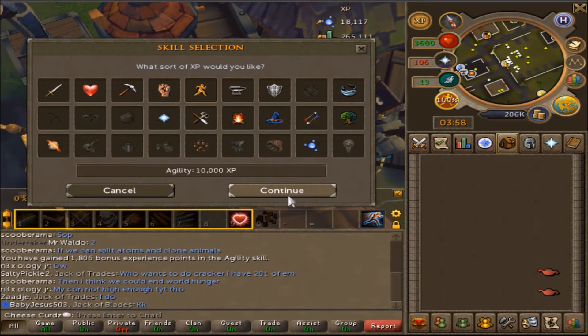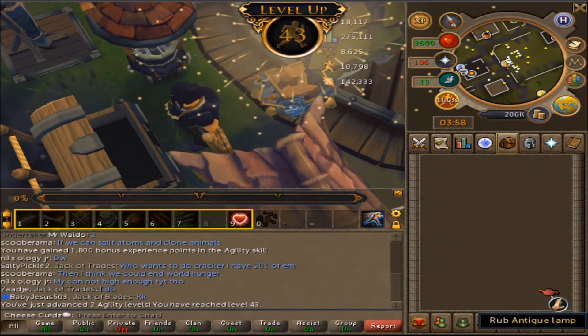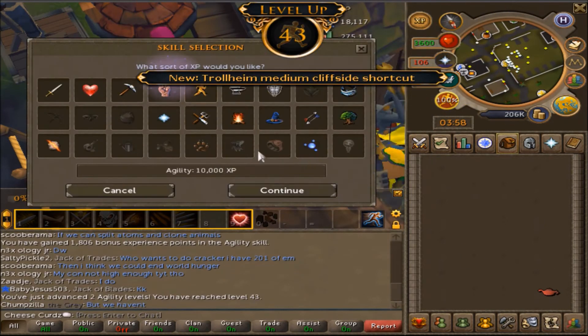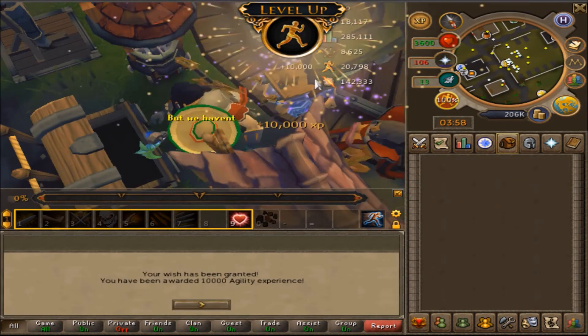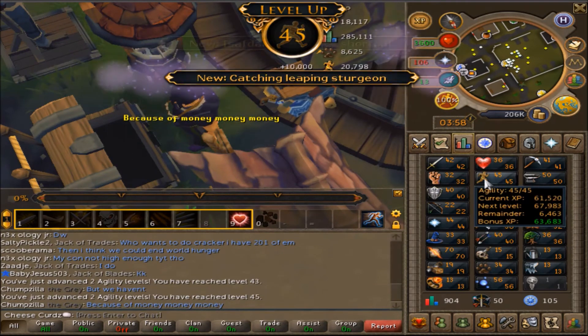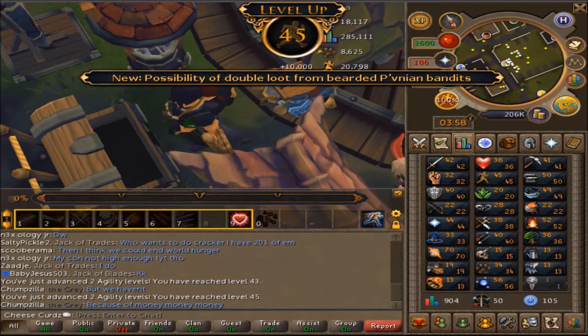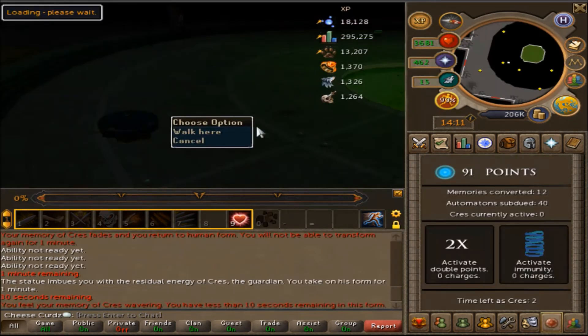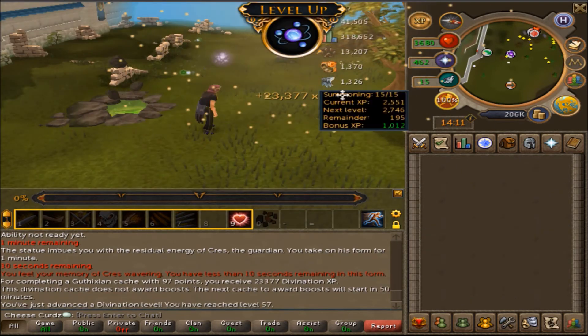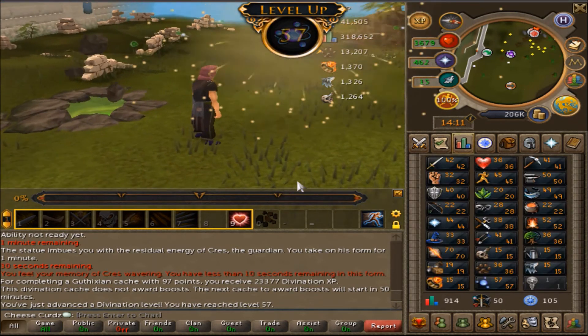I'll use these lamps on Agility - kind of disappointing, wanted to use them on Farming, but this gets us a ton of Agility XP. We have another lamp here too, just can't use presets which is annoying. Up to 45 Agility with 63k bonus XP, not too bad. We'll need to find a way to get Farming up though. Got 91 points in a minigame, 23,000 speed XP, and up to 57 Divination.